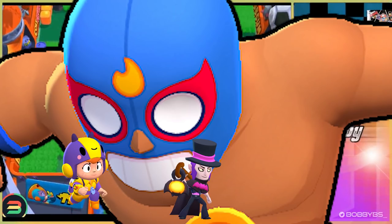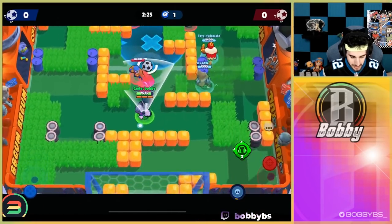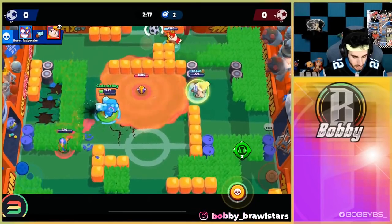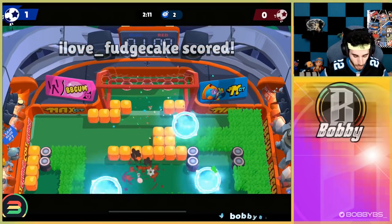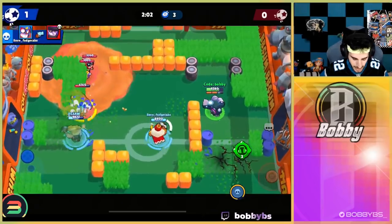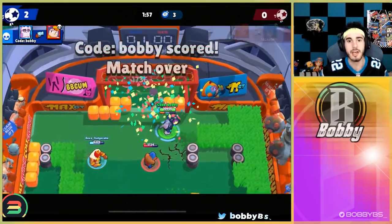Going into Brawl Ball, we're facing Primo, B, and Mortis — a pretty good comp against ours. The B is a really hard counter. We all go to the right side. It looks like we have a kill already and a goal — 1-0 for us just 20 seconds in. We trick the Mortis into dashing the wrong way, Fudge has the ball, we get the kill and win in 30 seconds. Because it was such a fast game we'll count it and move on.